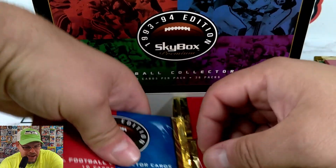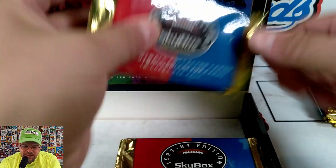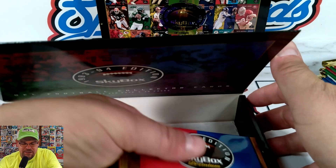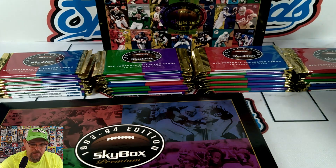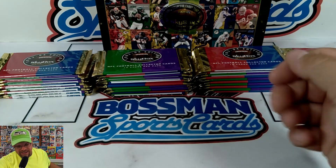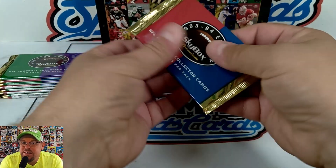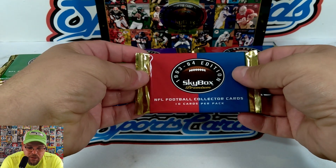I've had this box for about a year now — not specifically with this in mind, but kind of was. I thought this would be a great Throwback Thursday. I actually got a 92-93 box of Topps to do a throwback with and forgot about it. So the 23-24 season is upon us and we're looking back at 93-94 NFL football collector cards, Skybox Premium.